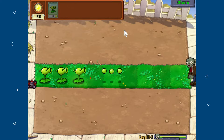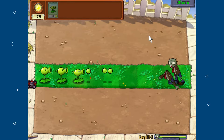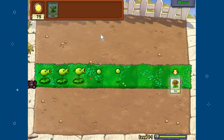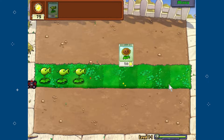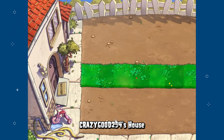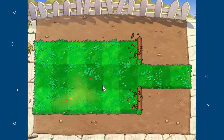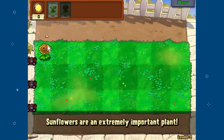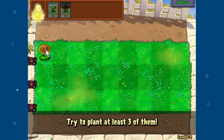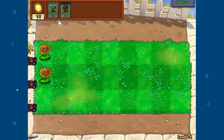Sun falls from the sky and it's very useful because it gives you sun to spend on plants. Speaking of plants, we just got a sunflower — the sunflower is super helpful because it gives you additional sun. That's very useful in Plants vs. Zombies since you need sun to get more plants. The more sunflowers you have, the more sun you're going to be able to generate per level.